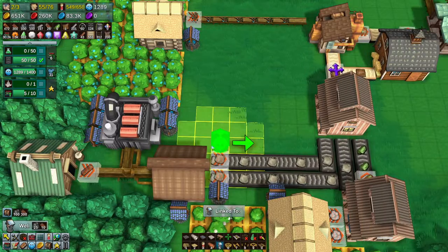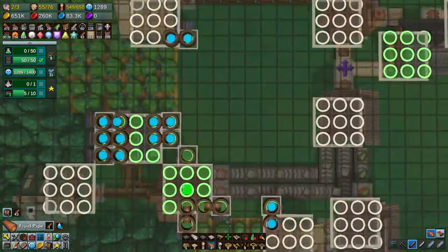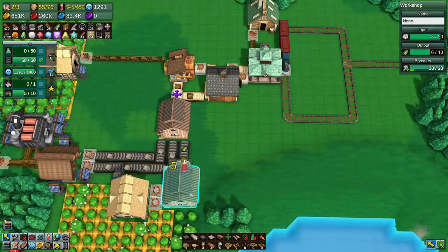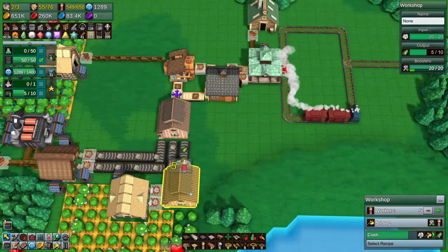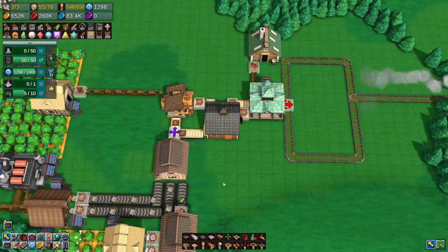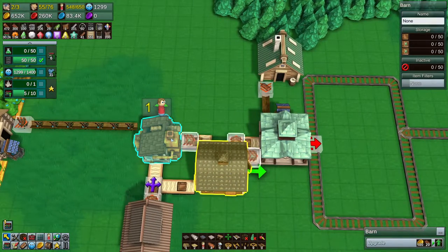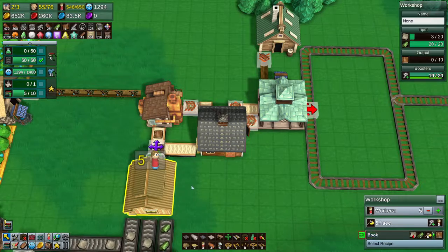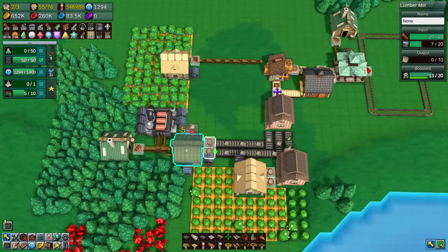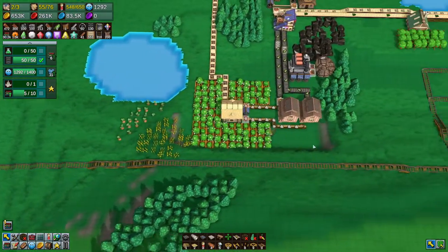Let's put another well in. I can't believe we're going through that much water. But you need water to make paper, apparently. Well, you do - so in real life. This is fine. We don't have to mess with this at all. And then this is getting more than it needs, so I can even back that off. What's the hold up here now? It's still the paper. It almost makes me want to put another paper mill here. But I think for now we're fine. Got lots of everything else here.